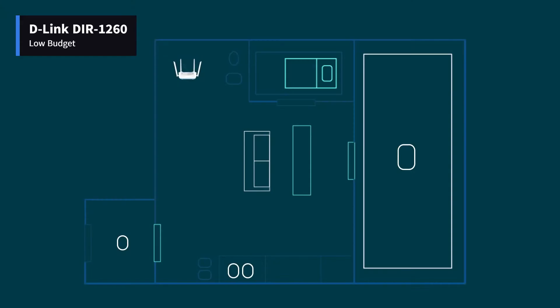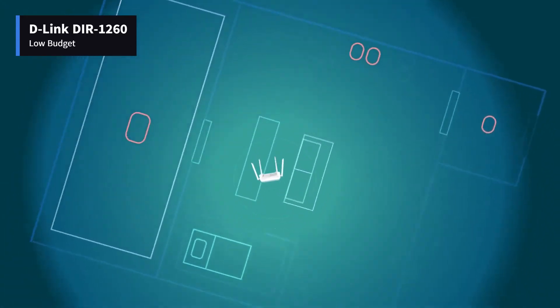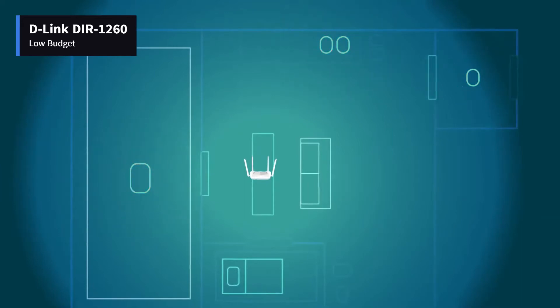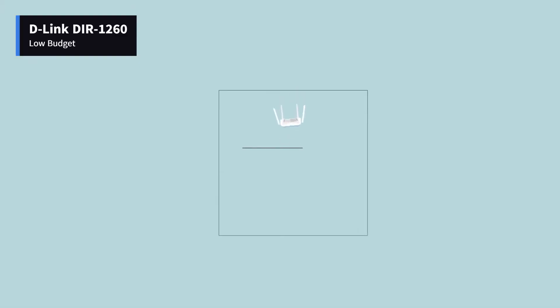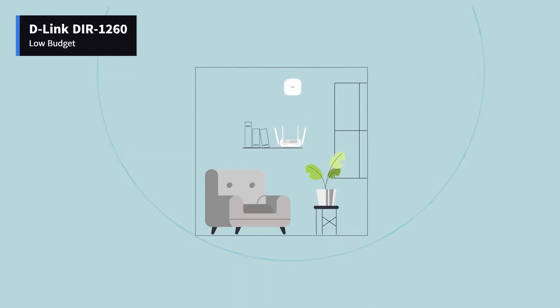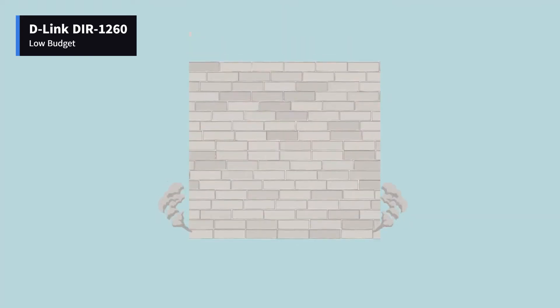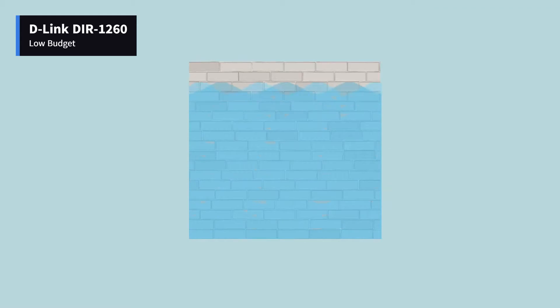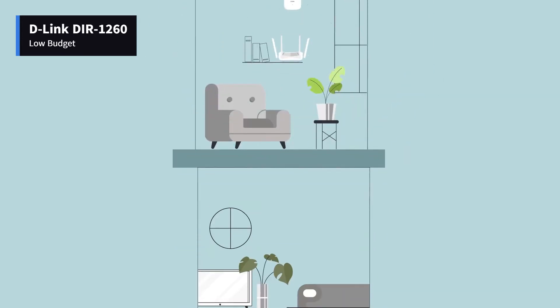The D-Link DIR-1260 is the router to choose if you're looking for an economical router that can handle wireless virtual reality gaming. When compared to other Wi-Fi 5 routers, the DIR-1260 comes out on top because of its higher and more consistent outputs. The DIR-1260 uses the 802.11ac Wi-Fi technology, which translates to up to 300 megabits per second in the 2.4GHz band. This device can theoretically attain Wi-Fi speeds of up to 867 megabits per second in the 5GHz channel, with MU-MIMO support for connecting several devices simultaneously. High-power radio amplifiers are used to assist the routing device with coverage.